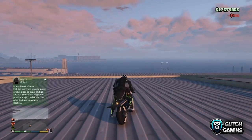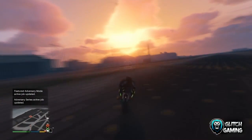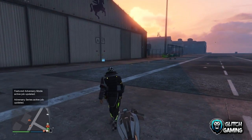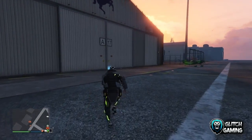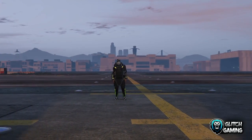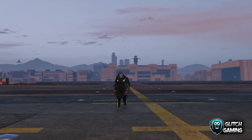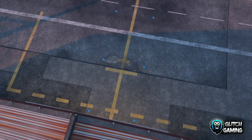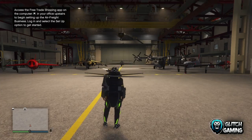All the sell limits still apply like with cars. Once you've blown your car up, go over to your hangar, enter it, and get into the plane you want to duplicate. Make sure it's not a Pegasus vehicle — all of the ones on Warstock are definitely not Pegasus.